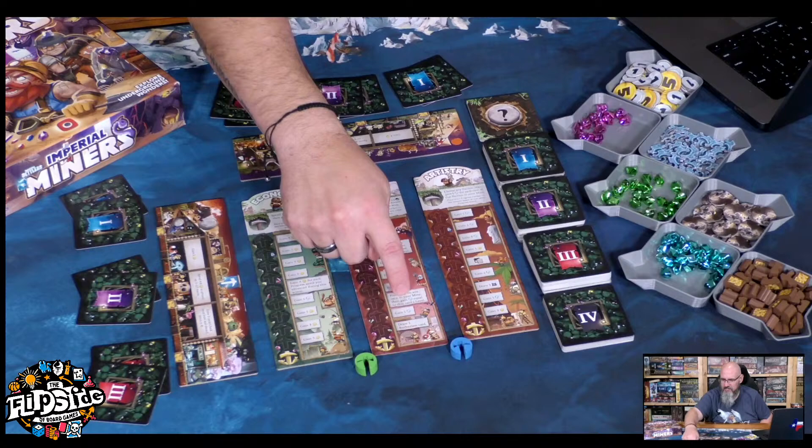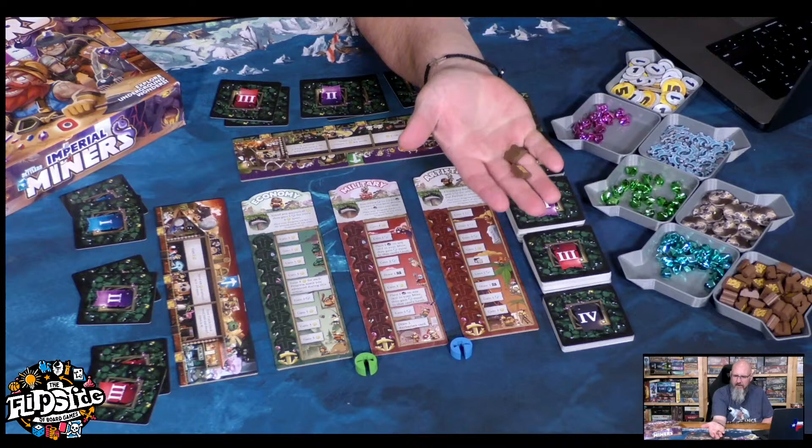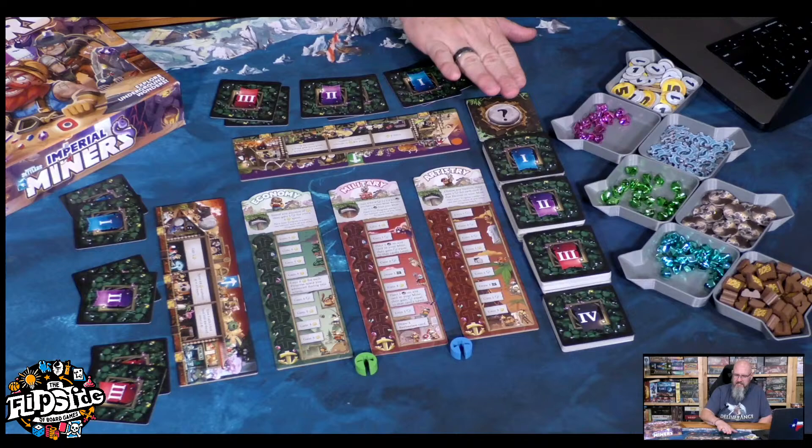These are collapse tokens that are going to be placed on rooms from certain effects throughout the game. For example, right here on the military track, one of the things you have to do is put a collapse token on one of your rooms — but you get other things for that. This is the gold and silver you use as currency in the game. And these little guys right here are pretty cool — little wooden mining carts that you'll be putting down into your mining shafts. Those are actually going to count for points at the end of the game because they represent a full mining cart.